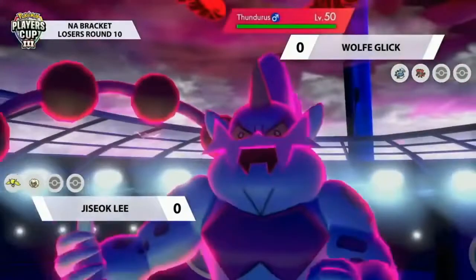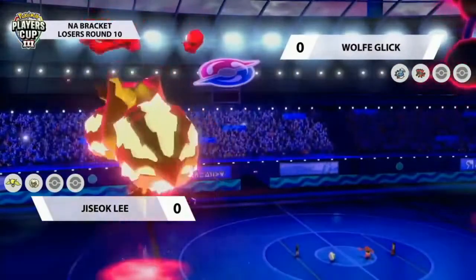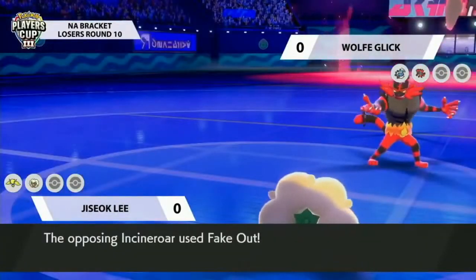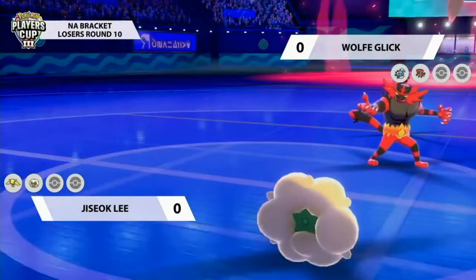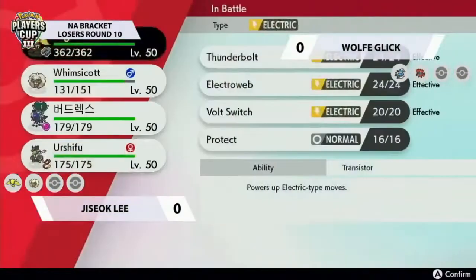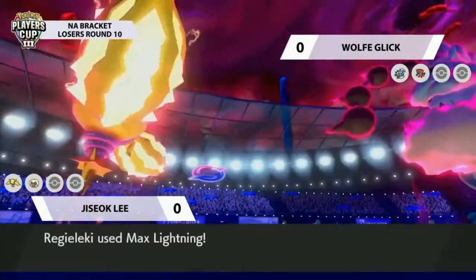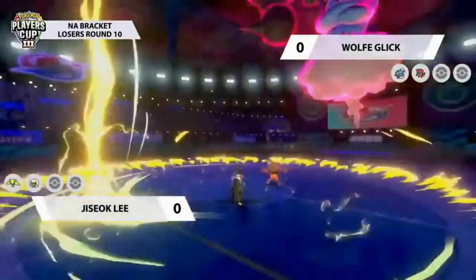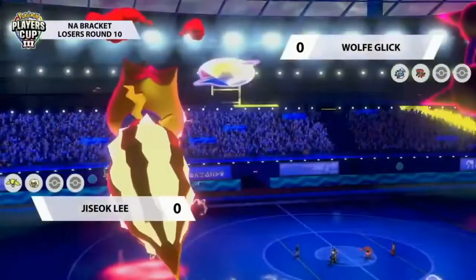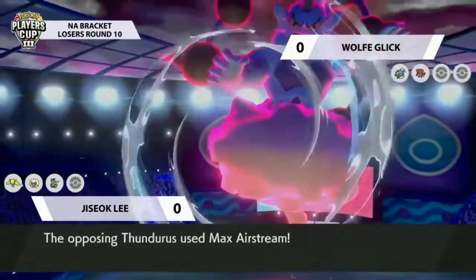Max Thunderous coming out on Wolf's side. The Helping Hand from Whimsicott onto Regieleki goes through, and Incineroar did go for that Fake Out, which doesn't have as high a priority — it's just going to switch Whimsicott out with that Eject Button. Typically you'd want to double up onto Whimsicott with Fake Out and Max Airstream. Max Lightning here does a sizable amount, and now the Electric Terrain is set up. Another Max Lightning will KO the opposing Thunderous. It's a really unique game plan, and Max Airstream is coming out from Wolf's side.